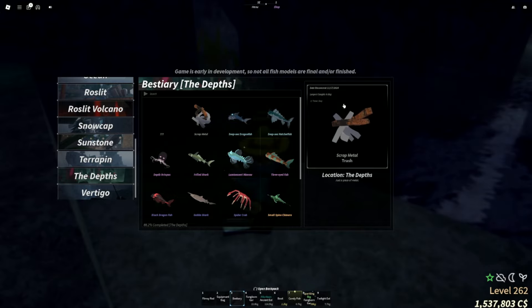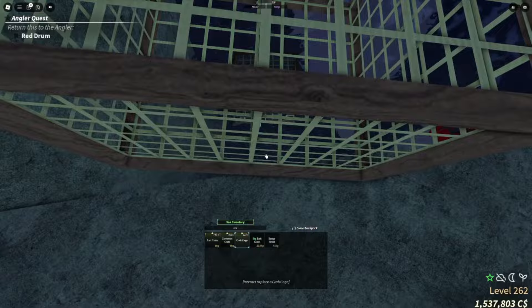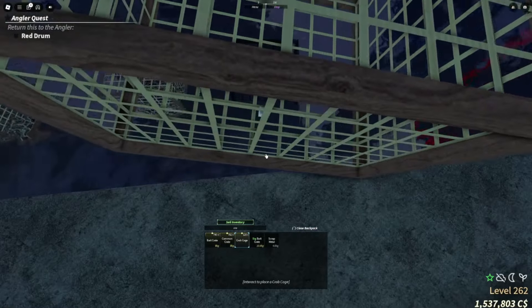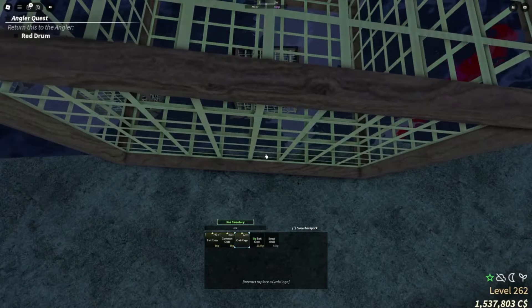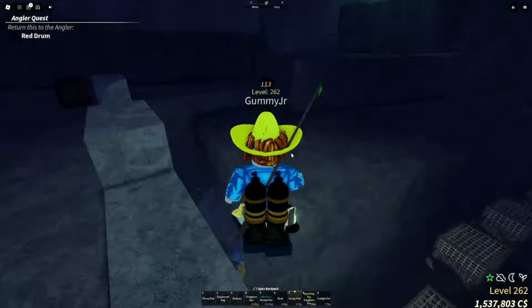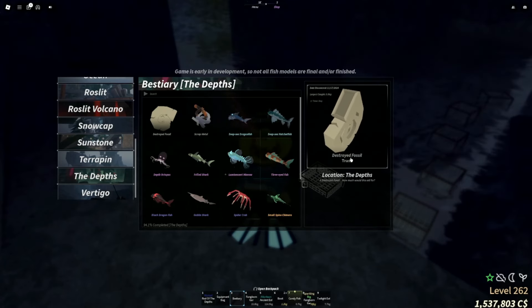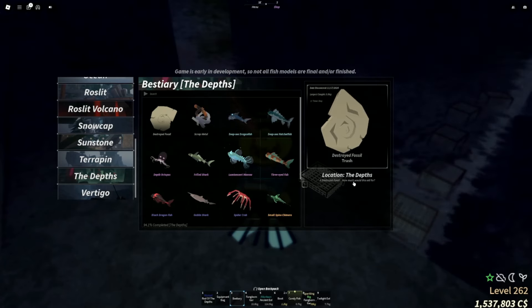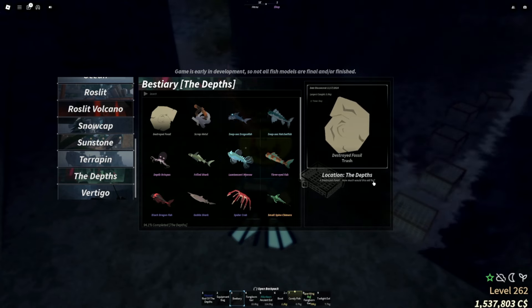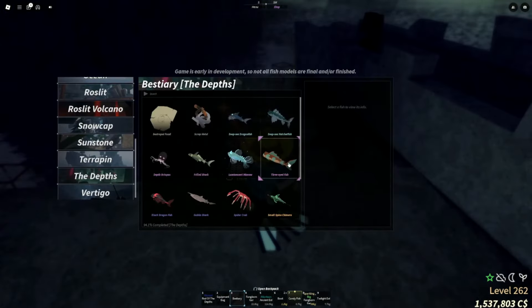It weighs 4.6 kg. We're going to place a couple more crab cages — it shouldn't be too hard to get, unlike the sea mine which took me over 2,000 crab cages. We then got the other trash item called the destroyed fossil. You can get these two trash rarities by crab caging; you could probably get them in less than 20 crab cages.